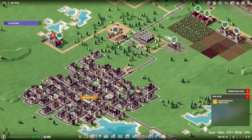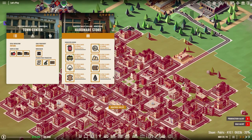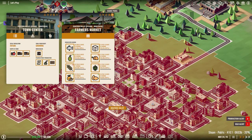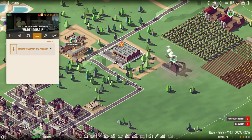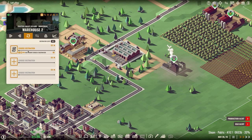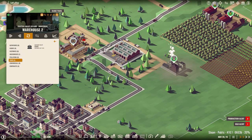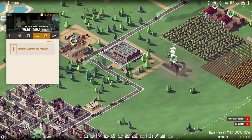Research completed! Wooden planks — we are able to sell those now. Whenever someone will be buying those... I don't know when those plank productions actually start happening. No one buys it yet, so I can't really sell it anywhere, but we have plenty of wood in here.